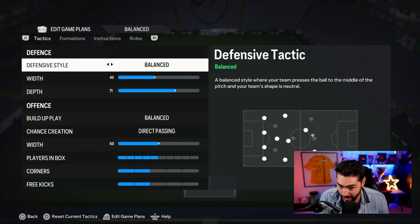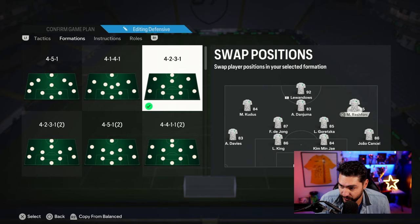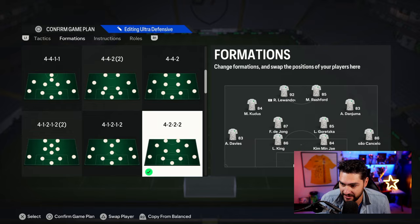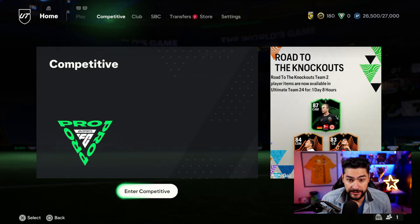Let's see how we're gonna set up. The 4-3-2-1 looks good — Danny, Rashford, Lewandowski, Goretzka, Franky de Jong — that looks solid. We also have the 4-2-3-1 in which Rashford needs to play differently. I would play Rashford as a striker — pity to waste him on the wing. The 4-1-2-1-2 for constant pressure is probably how we need to play this formation. Now to test it — but first, the sponsor.